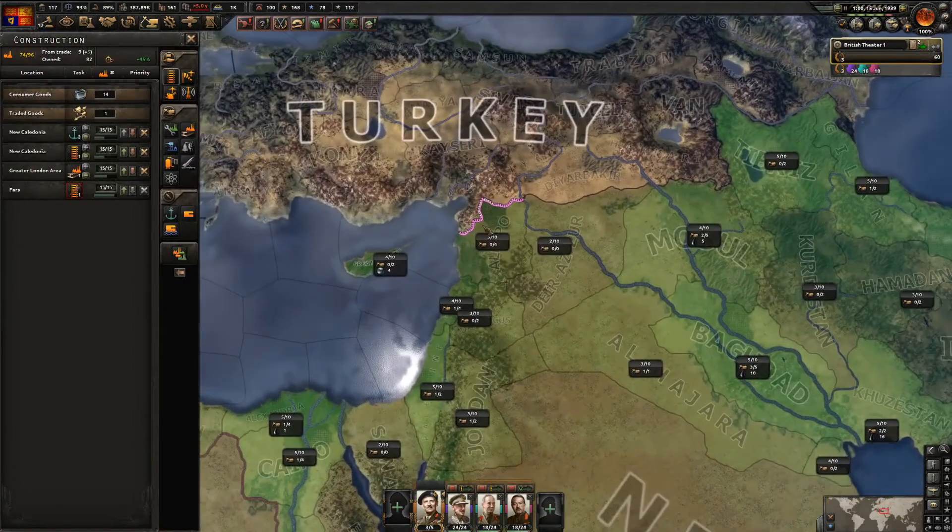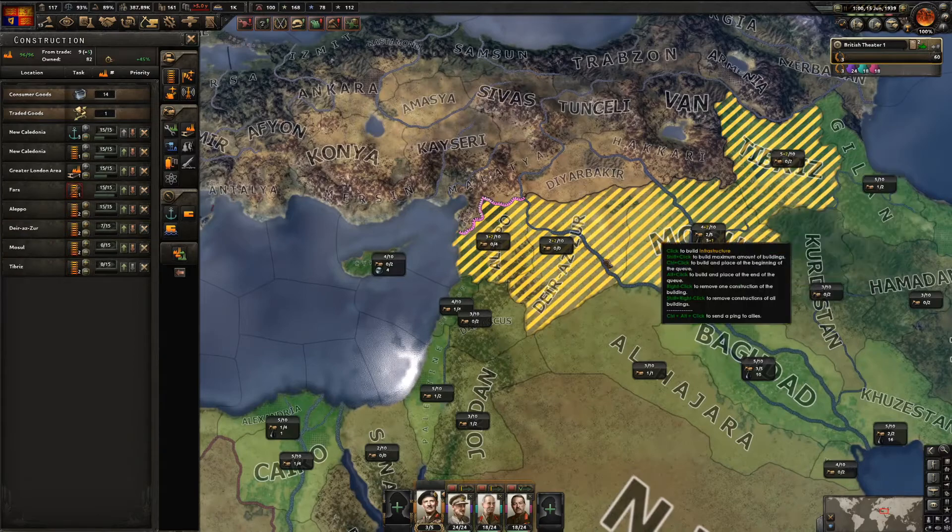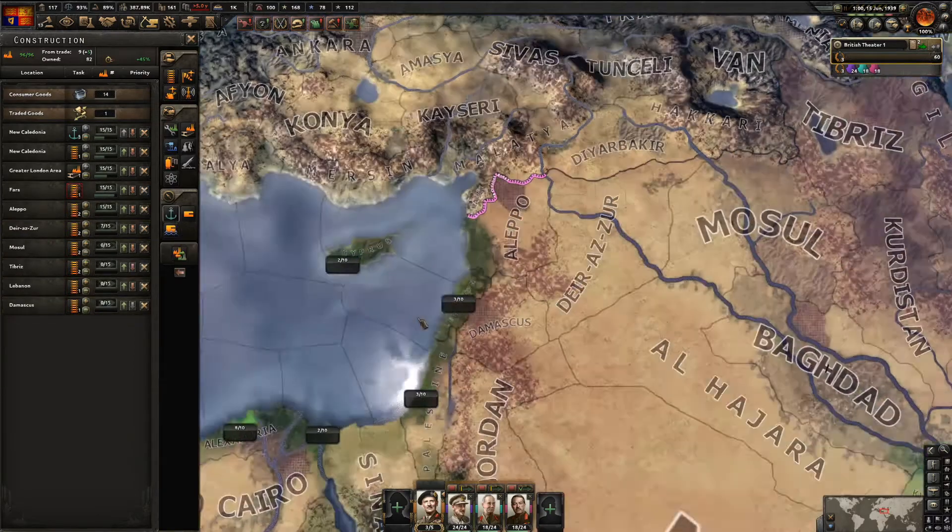For construction, I'll build infrastructure here and build up this border.